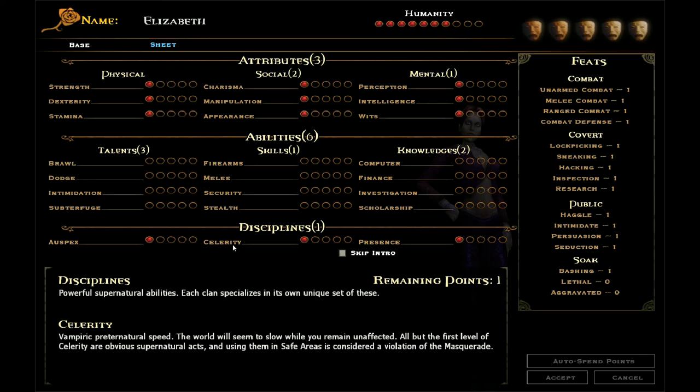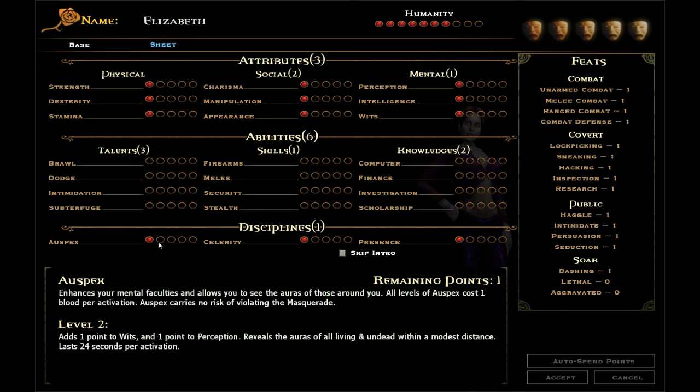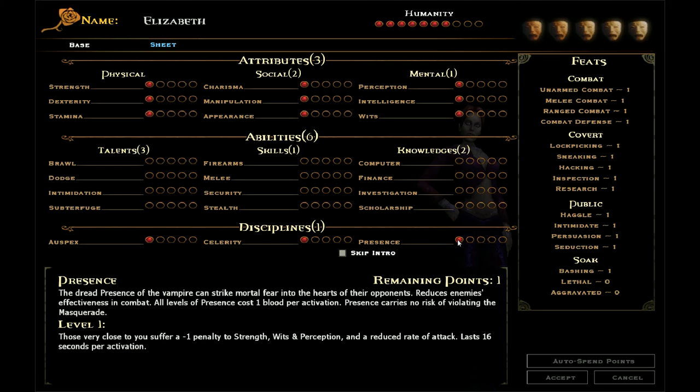But beyond that it starts to have an effect because people can see you're clearly not doing something a human could do. The other ability is presence, which basically scares your opponents and reduces their combat effectiveness. I have one point to put into something — I can either bump up all specs, which increases the distance and time limit I have, celerity which increases how fast I can move when I use it, or presence which gives me a chance of mesmerising people and reducing their skills as well.